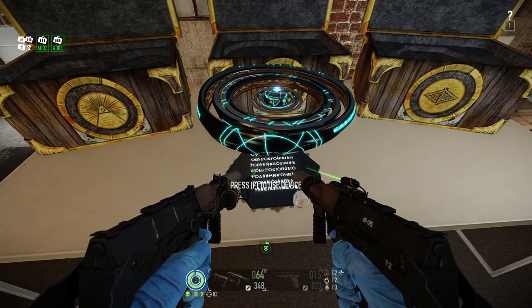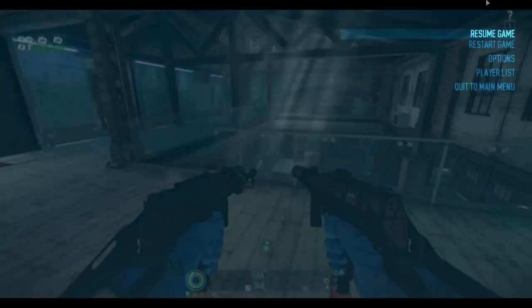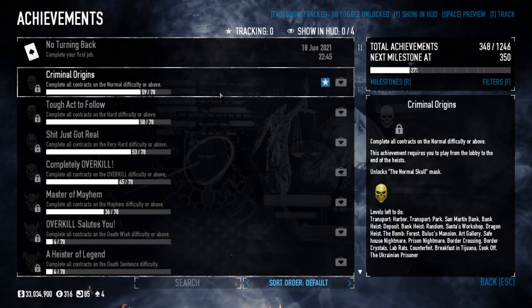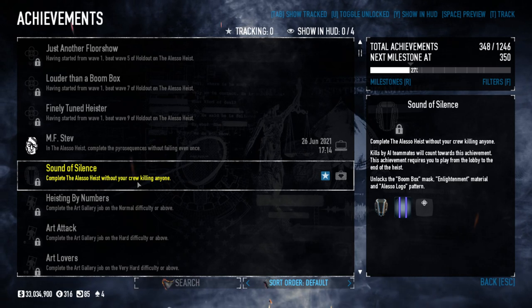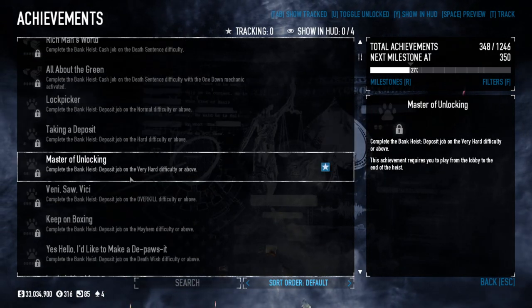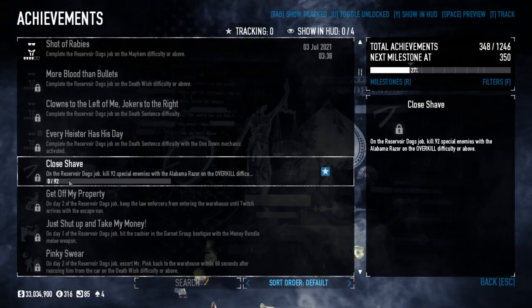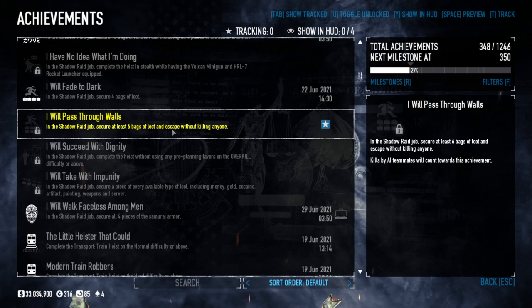Now you're done with the safe house, go to the main menu and then to the achievements thing. It adds a new thing to sort by. The new achievements will be yellow. There's 'Sound of Silence' — complete the Alesso Heist without your crew killing anyone. Yeah I have to do a bunch of those — no-kill stealth things. There's also Shadow Raid: secure six bags of loot and escape without killing anyone.